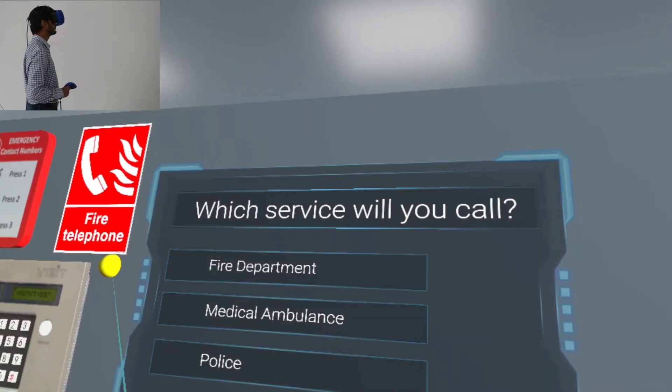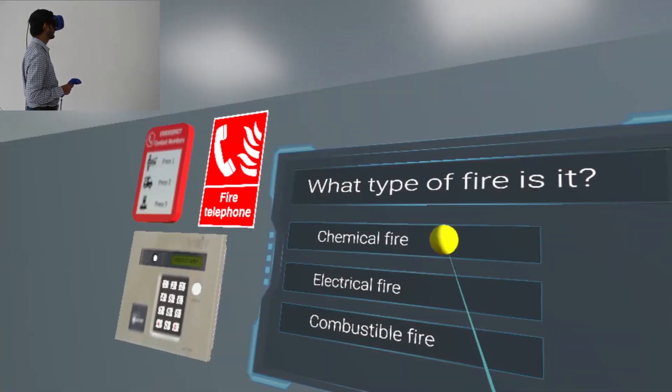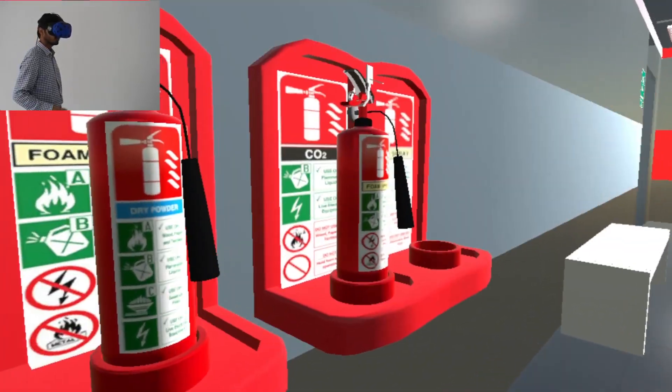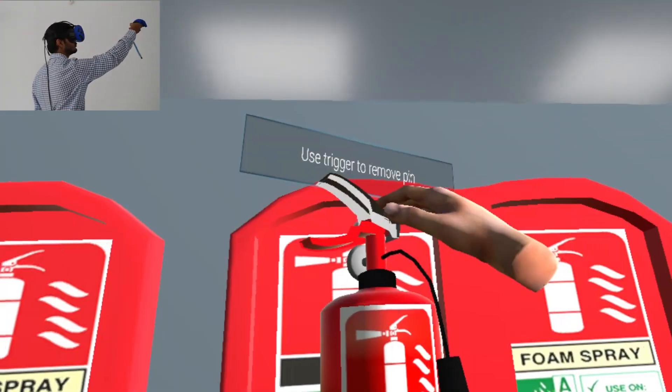A fire has broken out in this room. Follow instructions to put out that fire. Pick the correct fire extinguisher and place it on the stand. Use trigger to remove lock. Use trigger to remove pin.